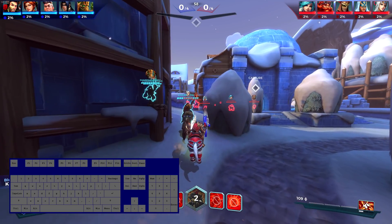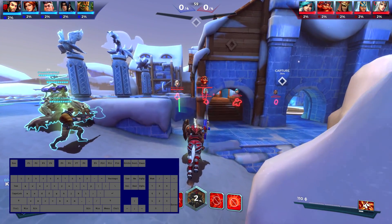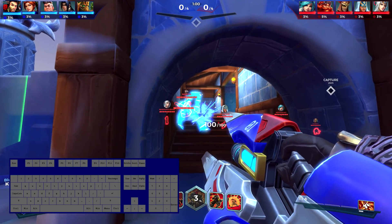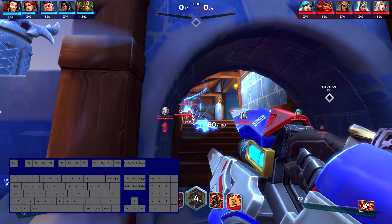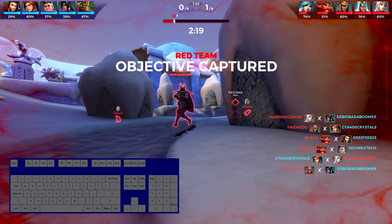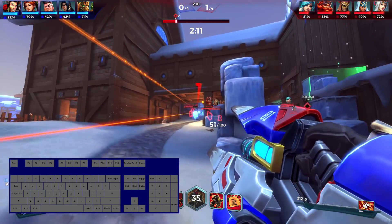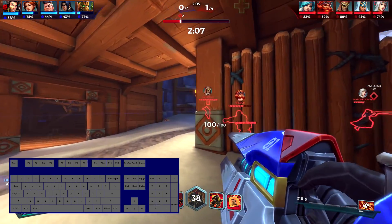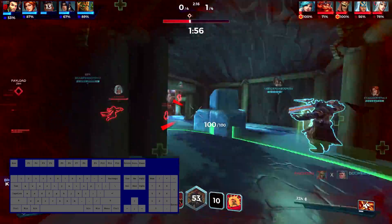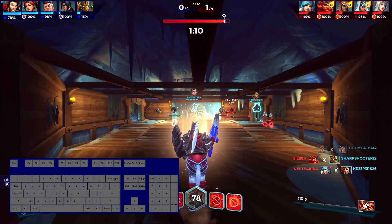To slow down the replay, press Page Down — keep pressing it and it goes slower and slower. To go faster, press Page Up — keep pressing it and it gets faster and faster. To return to normal speed, press the Home button. Also, if a player dies their camera drops, so you need to press that player's numpad key again after they respawn. For example, since I'm player zero, I press zero again after I die.